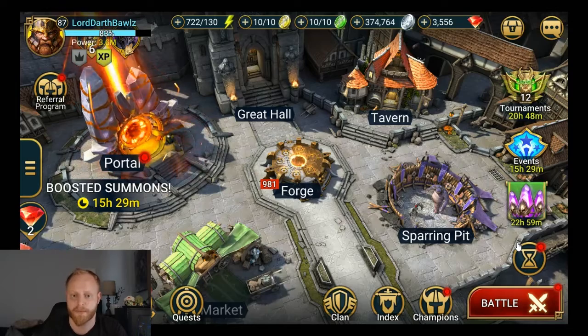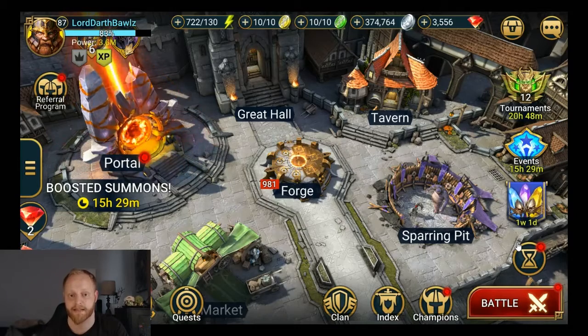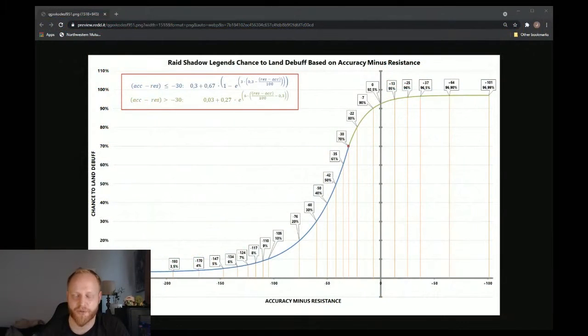Now, when it comes to landing a debuff, you have to consider a few things: the skill that places the debuff, and the stats that your champion has in order to land it. That includes accuracy, and it also includes the resistance of the champion that you're attacking. So, when it comes to accuracy versus resistance, this is some data that has been mined from the game.